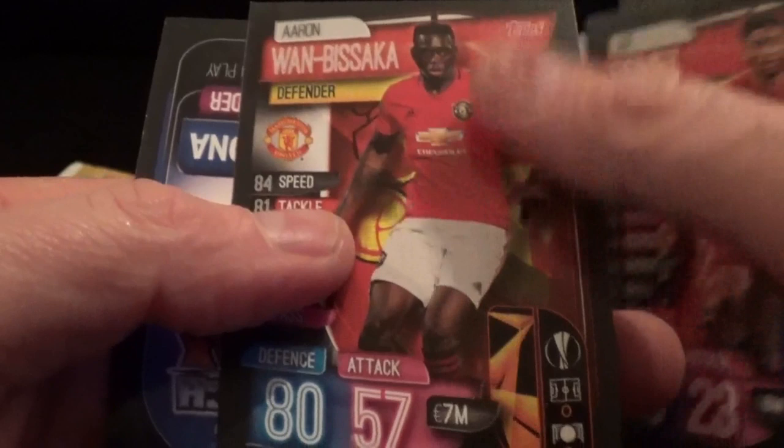Next pack - could we find some more limited editions? That would be pretty good. We have Arrizabalaga, the Wolves Inter Milan club badge again, Fakir, Gomez, Juan Wan-Bissaka - who has just committed a really bad foul in the game against Norwich but only got a yellow card - and Man of the Match Dembele for Barcelona.